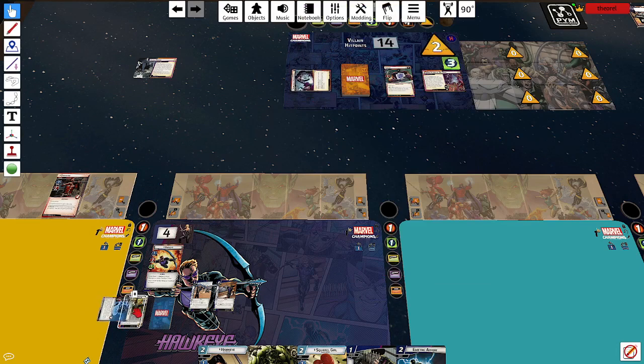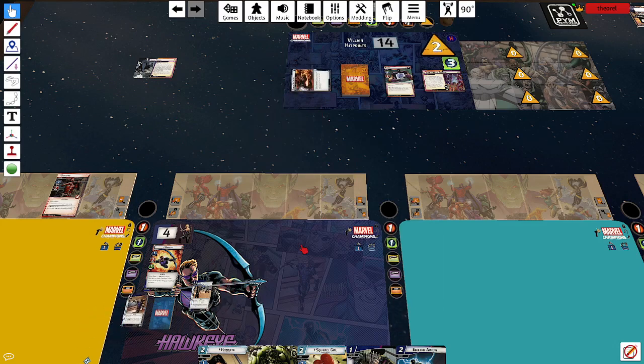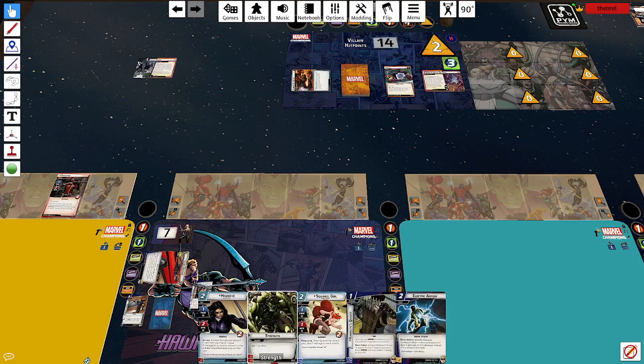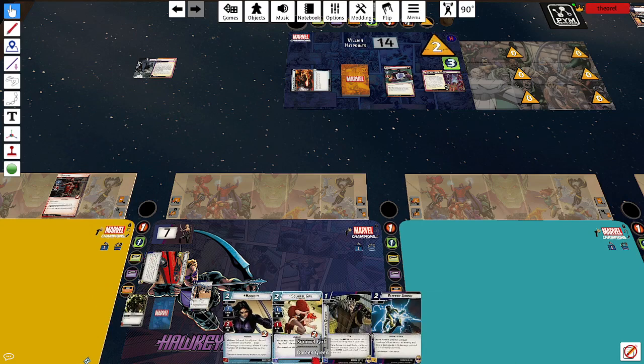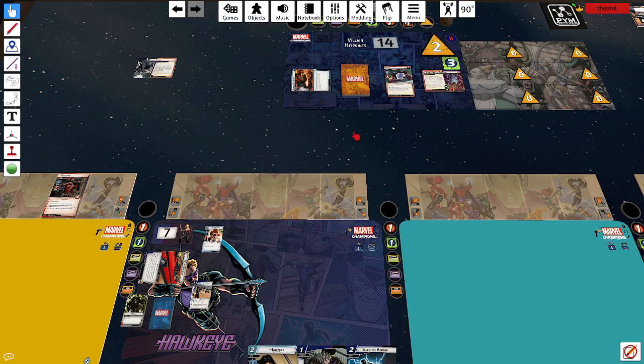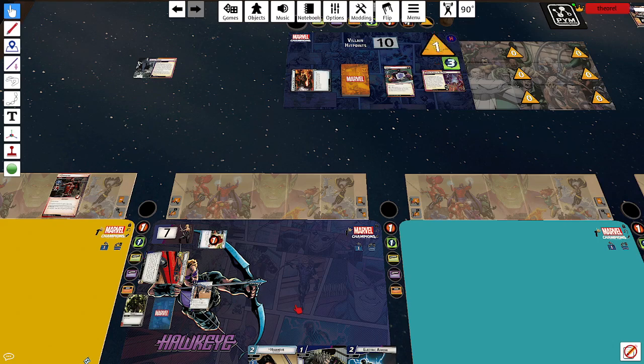Maybe we don't die. Nick Fury defends. We will get a minion next turn — that's pretty much going to happen anyway. My encounter card was Caught Off Guard — bye, bow. Alright, well I don't have a bow anymore, but who needs a bow? We're going to recover. I think we'll place Squirrel Girl or Hawkeye — doesn't really matter. Squirrel Girl deals one damage. I dealt three damage earlier. And then I'm going to play this Quiver — oh, I should have played Quiver before I flipped. Let's just pretend I did that.